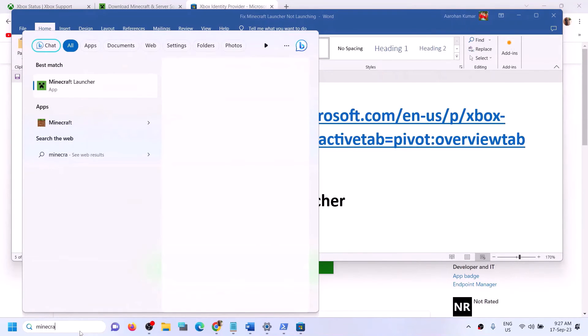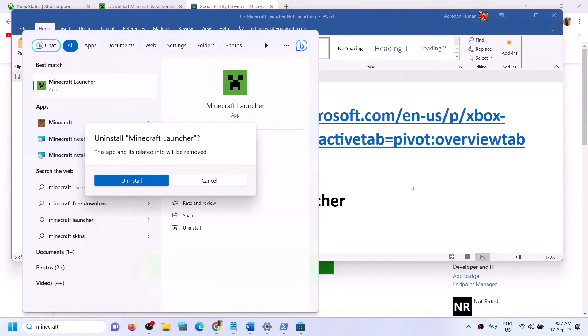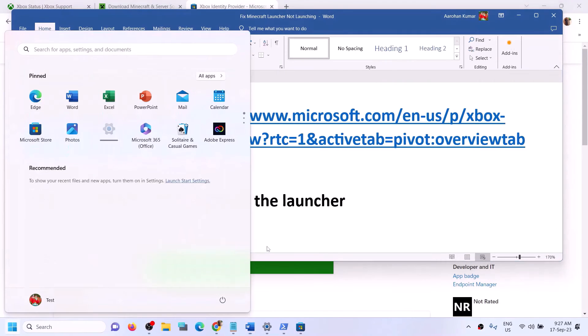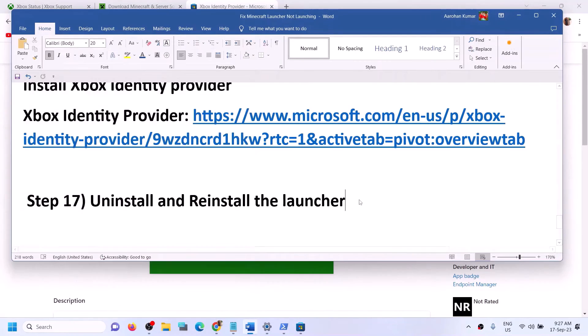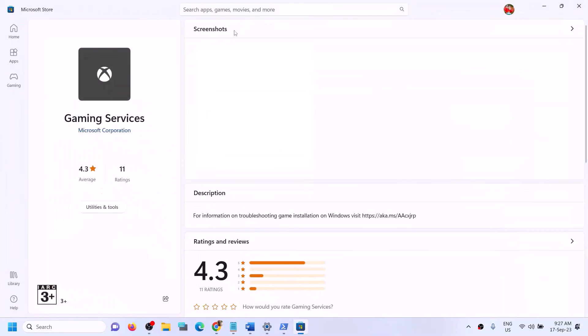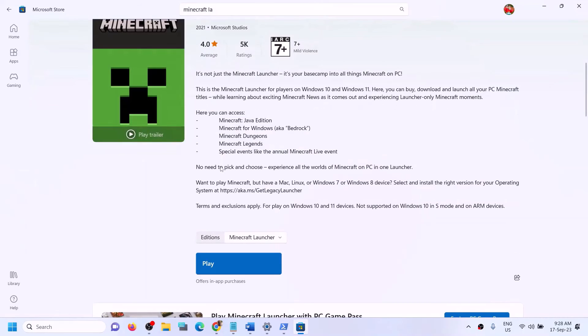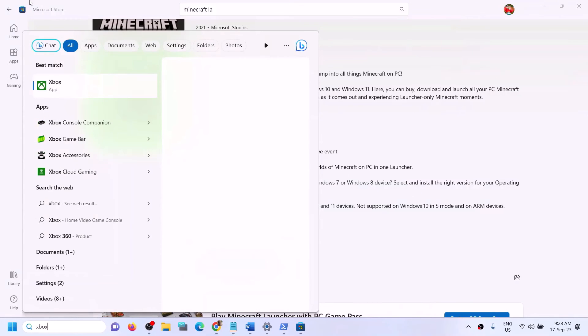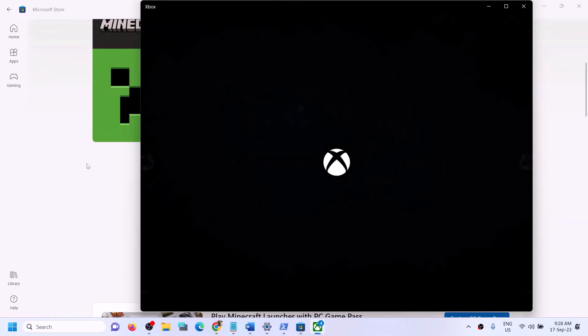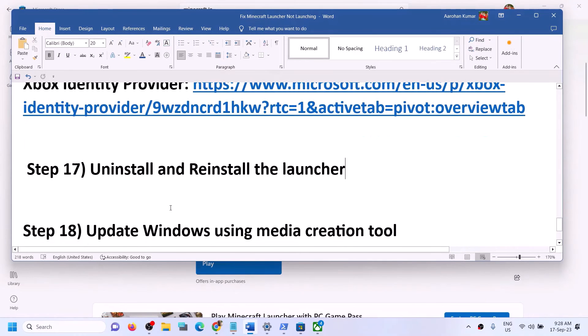The next step is to uninstall and reinstall Minecraft Launcher. Type 'Minecraft Launcher' in the Windows search box, right-click on it, and click Uninstall. Once uninstalled, restart your computer. After the restart, go to the Xbox app or Microsoft Store, search for Minecraft Launcher, and install it. You can also install it directly from the Xbox app.